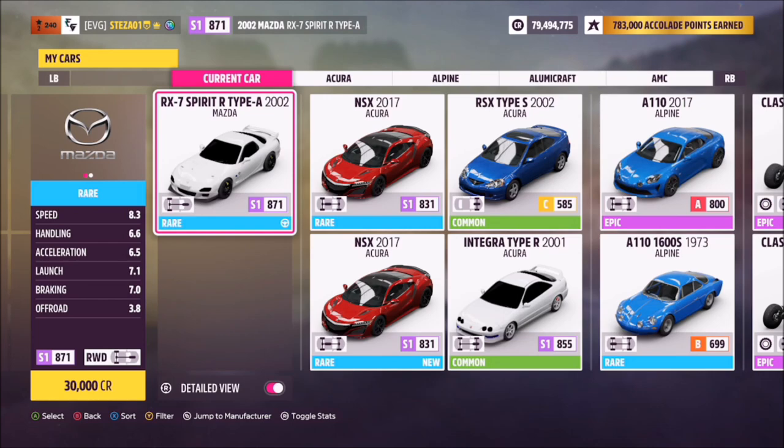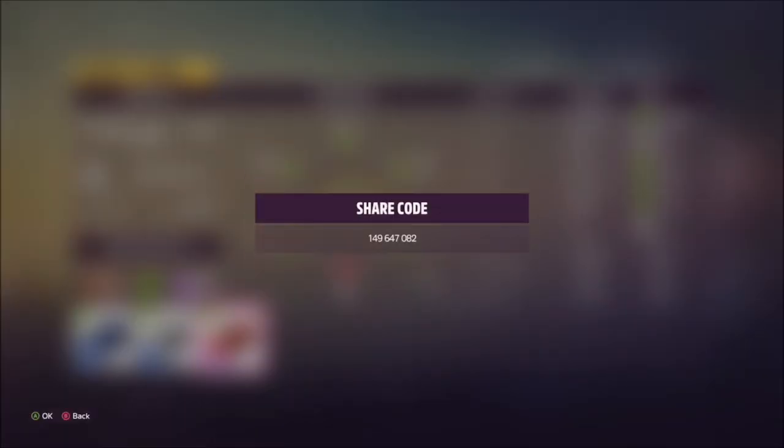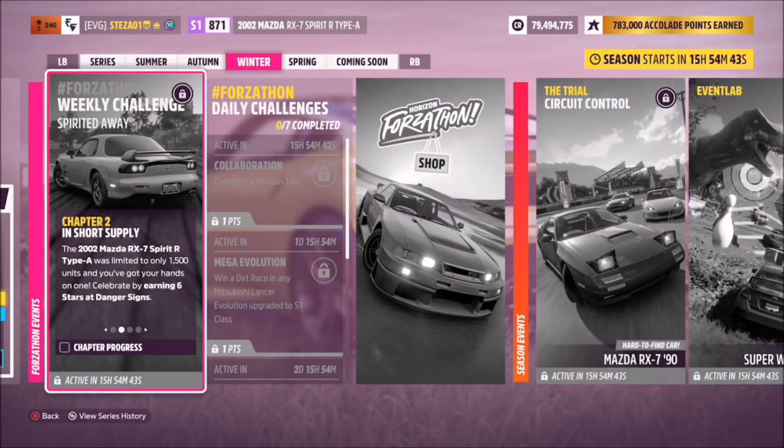So let's have a look at the car in question. This will set you back 30,000 credits from the auto show, or you can probably pick one up from the auction house a little cheaper if you don't have one already. I have also created a tune for you guys to use, it's called Forzathon, share code is 149647082.